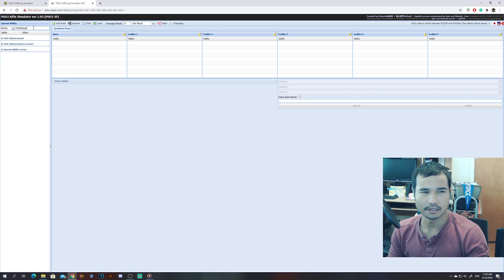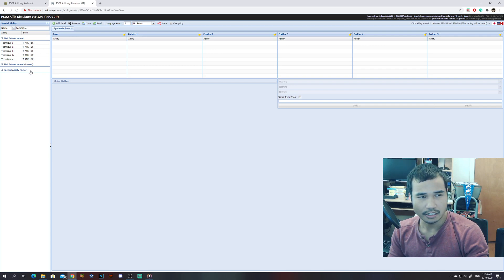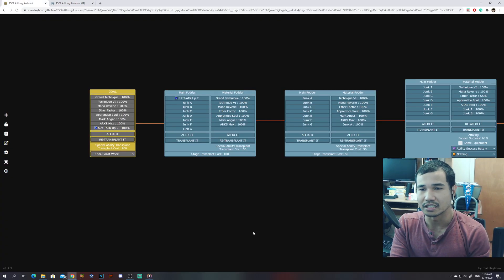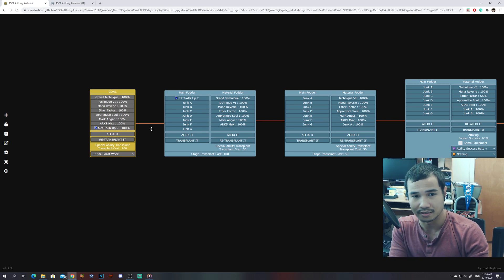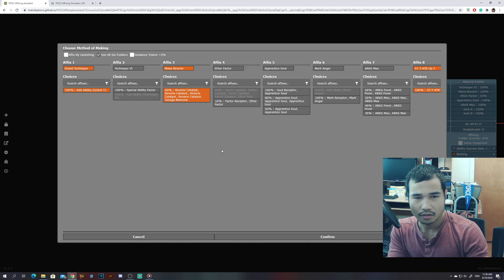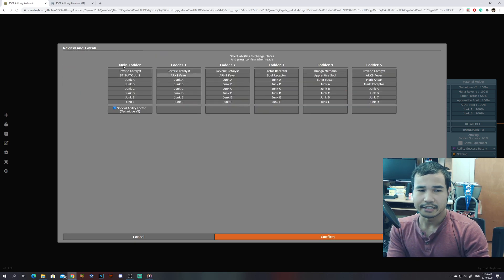Let me actually pull up Affix Simulator to demonstrate. If I try to add Technique 6 — yeah, it's not gonna be a thing because it's a SAF. Even if there were Technique 6 copies in the game it's not gonna register. I tried touring around with that with unit pieces that dropped with Spirit 6 and Stamina 6 — that did not work. So yeah, that is an issue right there and you're gonna have to work around it accordingly.